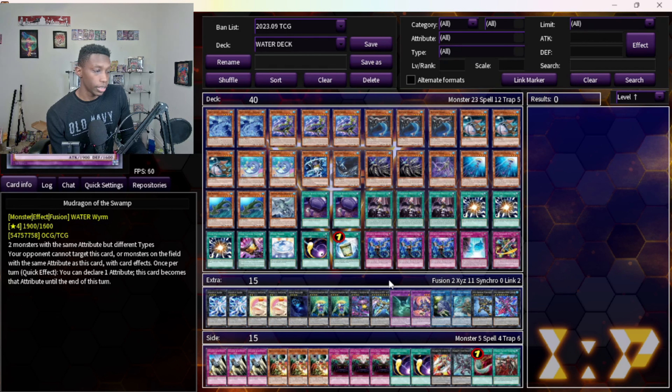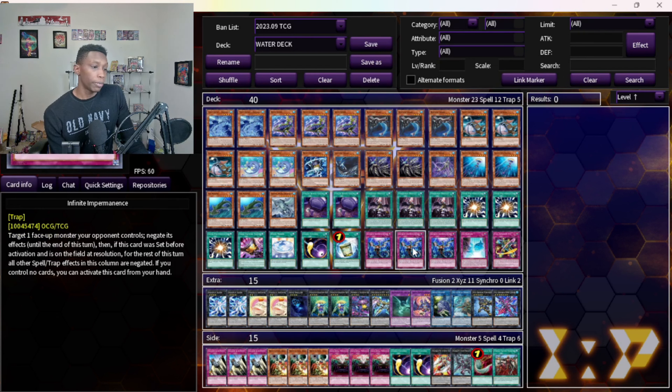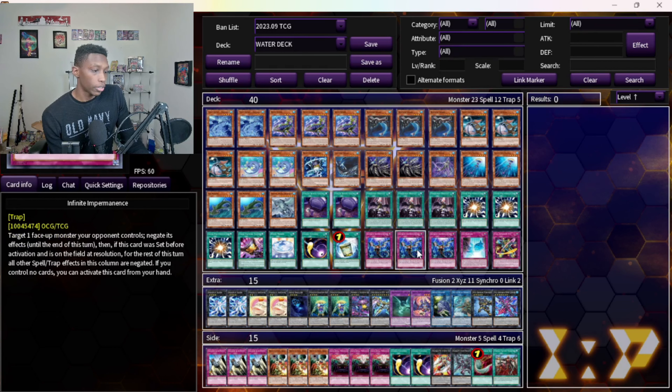With Instant Fusion, all you have to worry about is Ash and Nibiru, and a lot of times you get your Totally Awesome out before your fifth summon, so it's really strong. Three Imperm — I don't play a lot of monsters because I try to avoid things like Triple Taxis. Most hand traps are monsters, so I play Imperm, Droplet, and mostly board breakers.